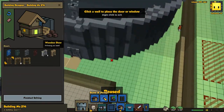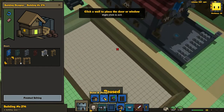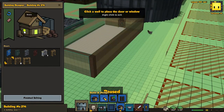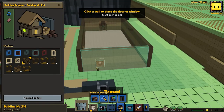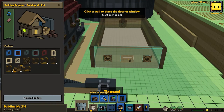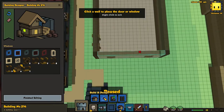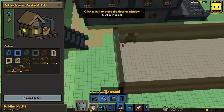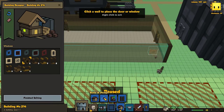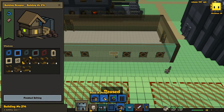I want a couple of things in this building. First of all, I want a reinforced door about in the middle there, and a reinforced door about there. Then I want to go to windows and place several windows in here. Let's go to the diamond window frames and place one there and one there - every time with two in between. Why two in between? Because then we can place curtains on them. It's fancy.